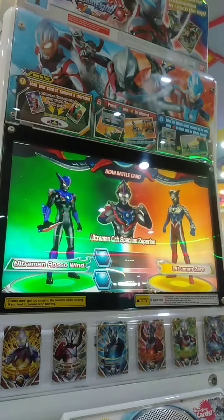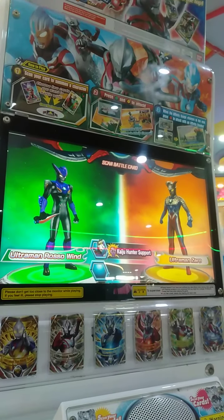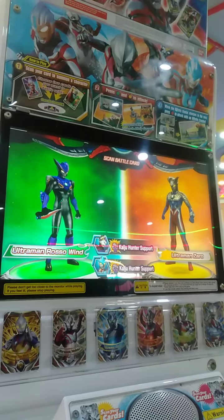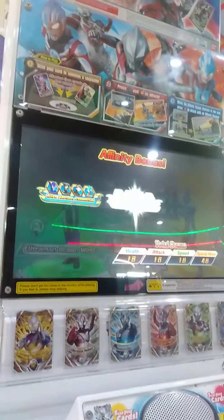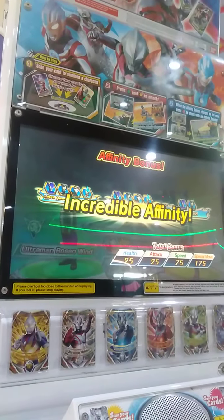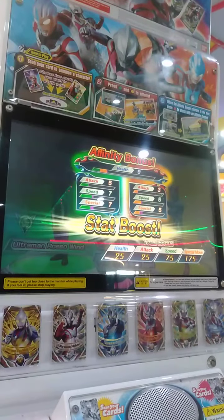Ultraman Orb! Specium Zeppeleon! Ultraman Ginga! Ultraman Orb! Your team is all set! Affinity bonus! Incredible! You've powered up with your team's affinity!